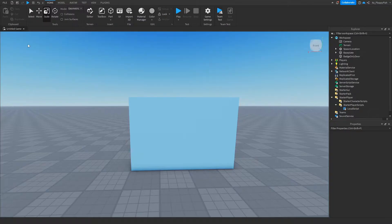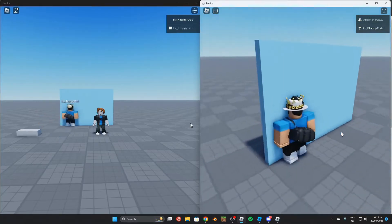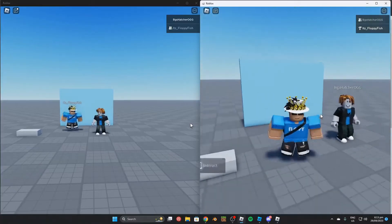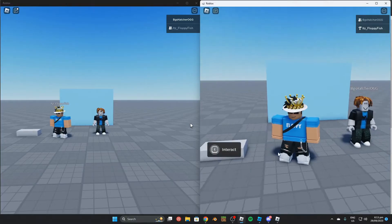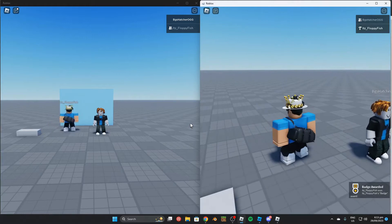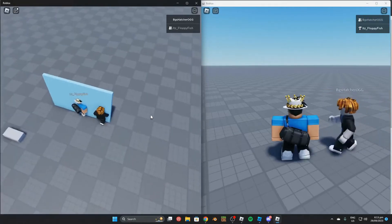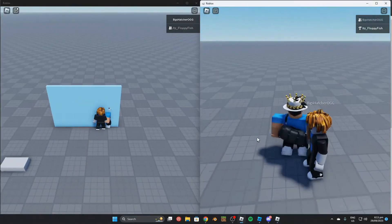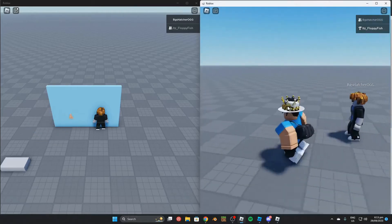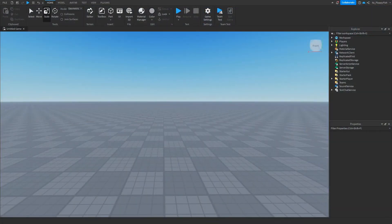We're now in the baseplate with my old account, BGS Hatcher. If I walk into the part, I can't access it because I don't have the badge. I'll hold down E to be awarded the badge — and in less than three seconds the door opens because the system checked and confirmed I have the badge. Switching to my other account which doesn't have the badge, you can see it can't walk through the part, while my main account with the badge walks through freely.